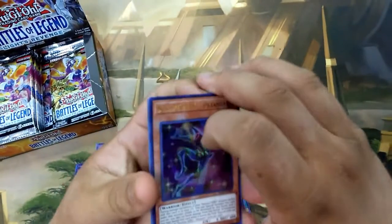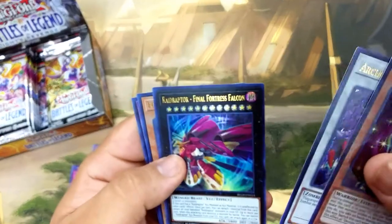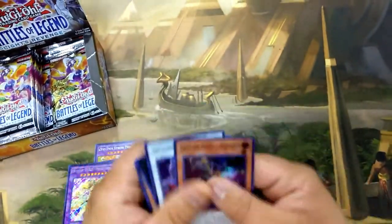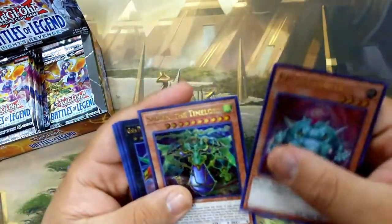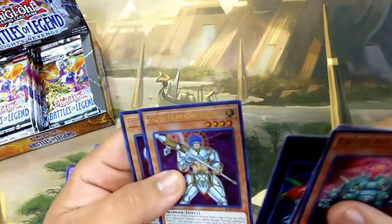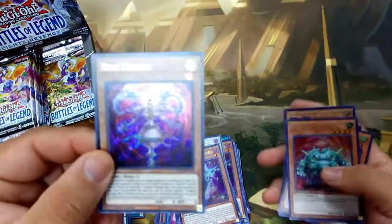Keep going on the right here. We have a Destiny Hero Dreamer, Archfiend Zombie Skull, Raid Raptor Final Fortress Falcon, another Felice, and a Destiny Hero Dusttopia. That is not bad — it really isn't. Like every single pack that you open, you get really good cards. We have a Cactus Bouncer, a Gaia Dragon the Thunder Charger, a Garoth Lightsworn Warrior, and a Time Maiden Secret Rare.